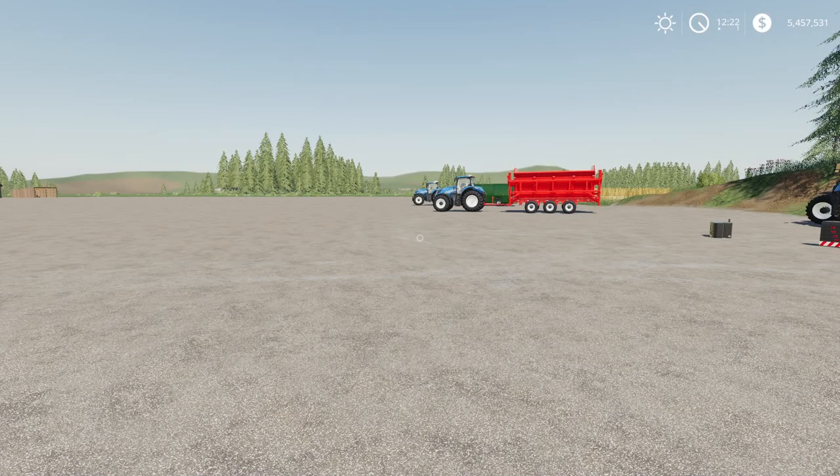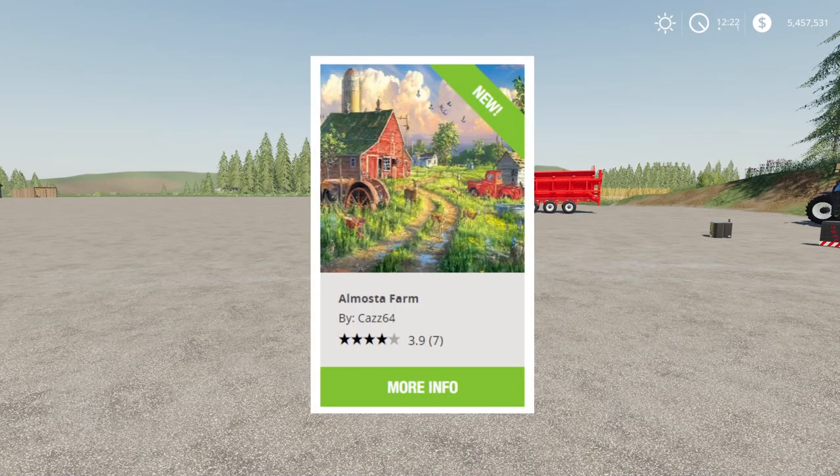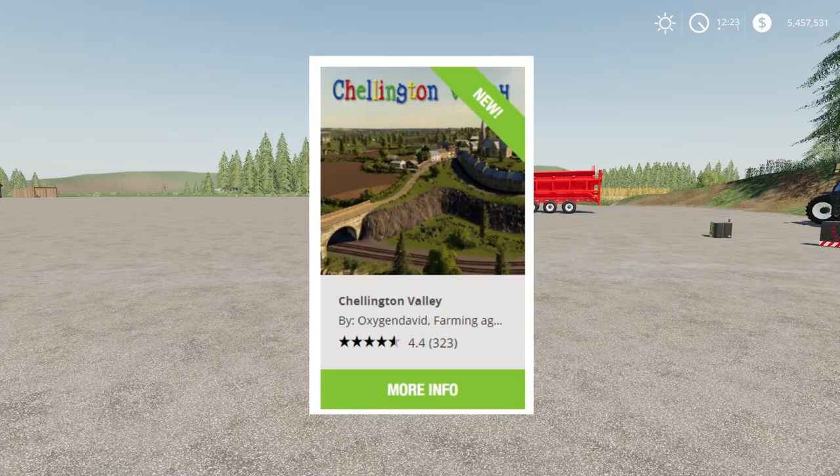We have a couple of new maps coming out. The first new map is Homos to Farm by CAS64 — I will be doing a map tour of that later on today, so stay tuned. Second up, Chillington Valley is back on ModHub and it is released for all platforms. That is incredible, so definitely go grab that. I have a map tour already done for that, so feel free to check that out on the channel.